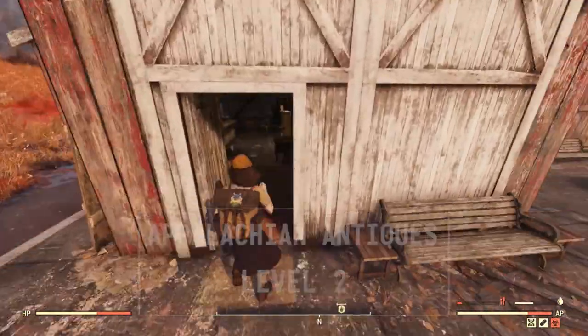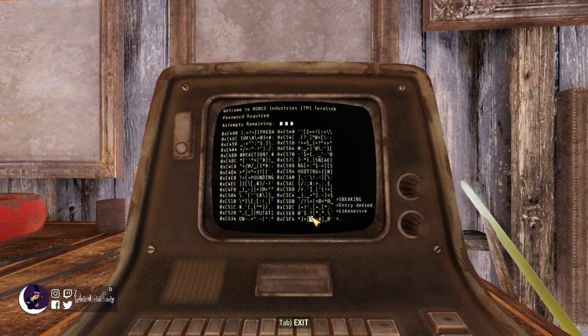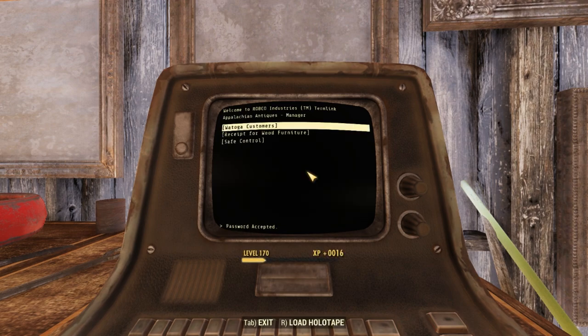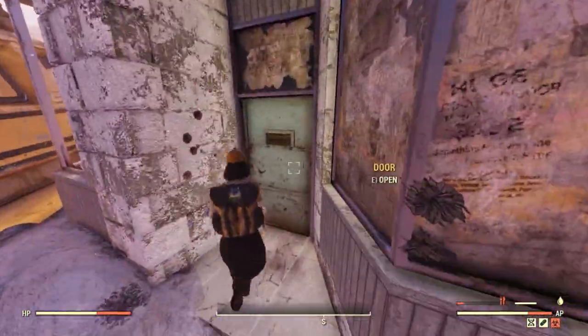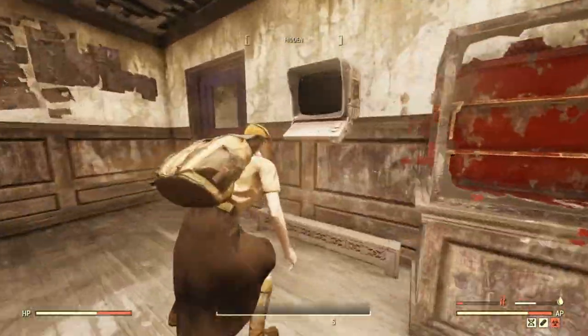Appalachian Antiques — right inside the left-most door and at the counter. It's normally home to bugs, ghouls, and scorched. Clarksburg Gun Shop: from the shooting range towards the bus and left in this building, you're going to find your terminal right behind the counter.